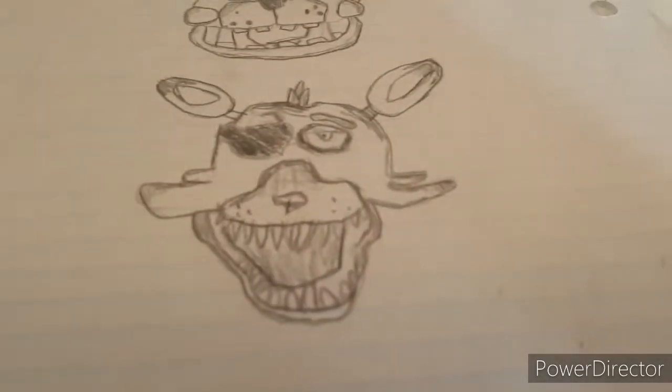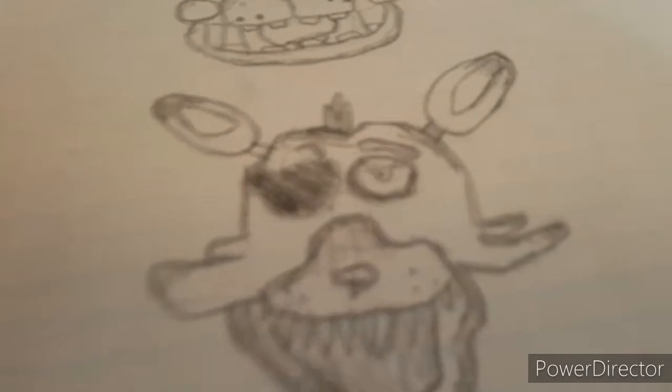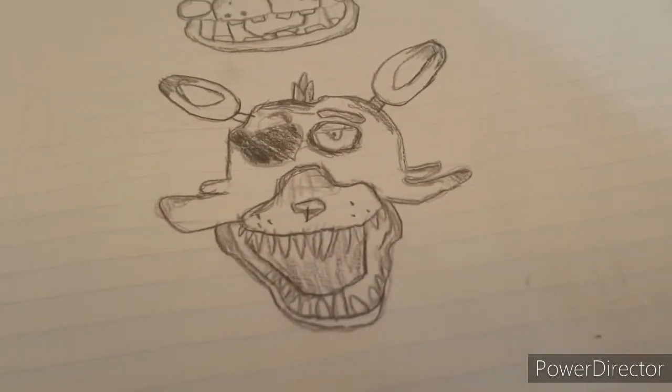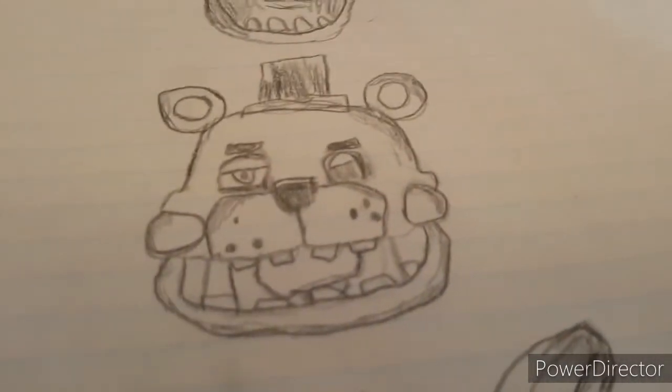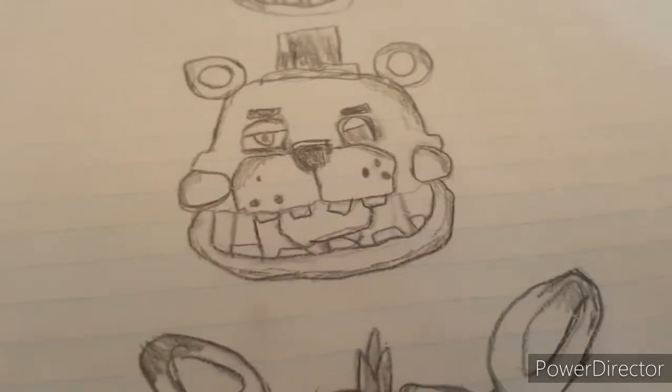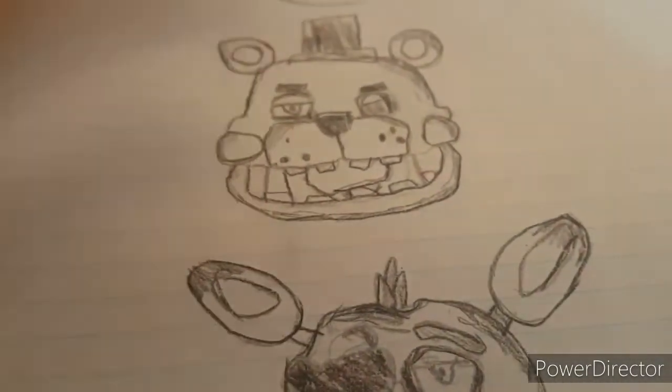First we have Foxy the Pirate Fox. I'm trying to get a good shot — let me turn it a little brighter. There we go, that's Foxy. Next we have Lefty. You can see Puppet — it kind of looks like bloody laughing but it's Puppet — and then lipstick right there. That's Lefty.